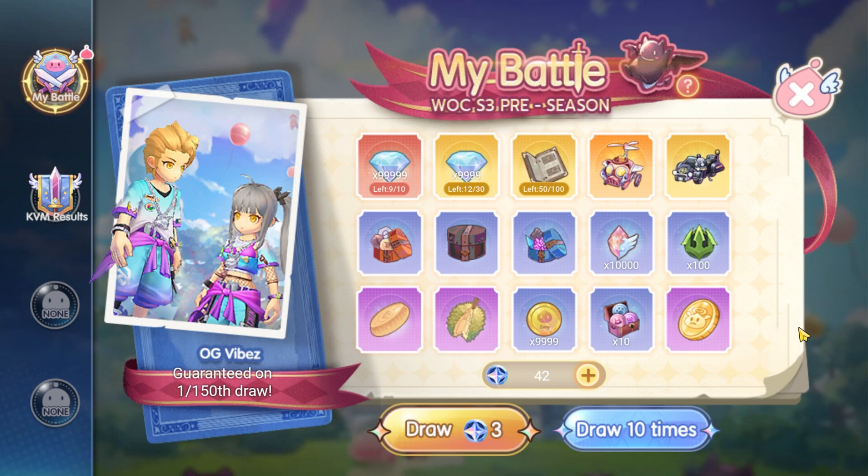Now to get the mount, you need the starshine coin and try your luck to draw the prize that you want. Each draw needs 3 starshine coins, and at the 150th draw you can get the OG Vibe costume.